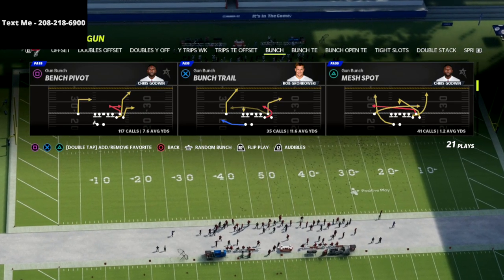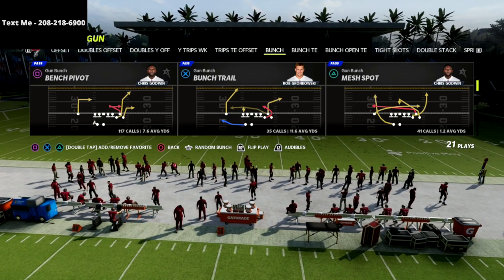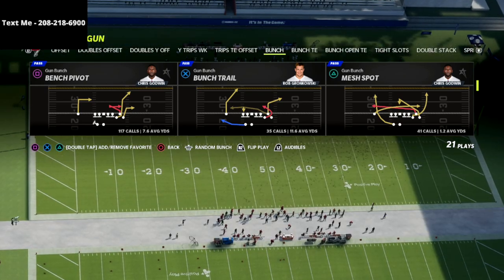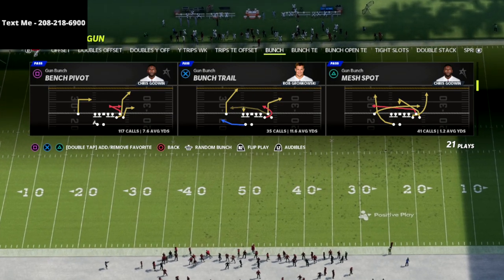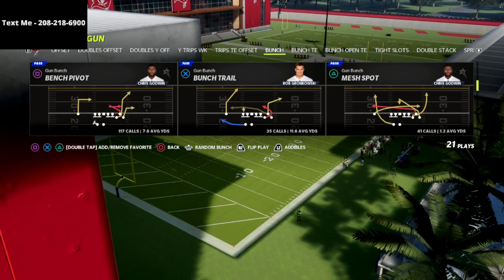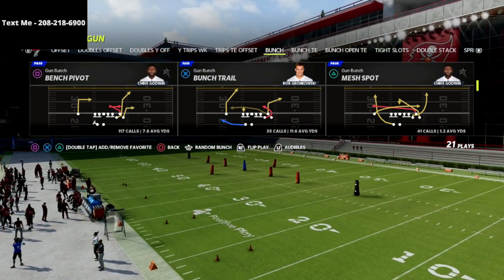So if you want to learn a complete gun bunch offensive game plan, I'd encourage you to pick that up. I put the full guide together — it's got over five hours of content, almost a hundred pages of write-ups. It's very thorough and very well done. If you'd like a free sample, I have a one-hour preview video available in my text message membership to give you some basic concepts, and obviously in the guide we go a lot more in depth. To get that free sample, just text the word Madden to 208-218-6900 — that number's on your screen and also in the description of the video.